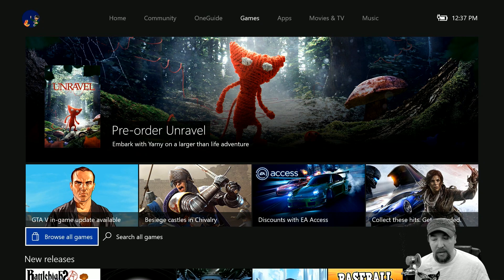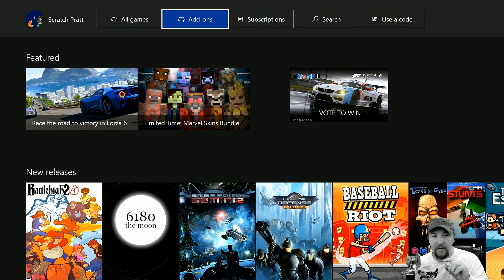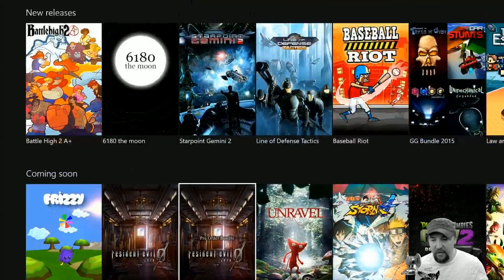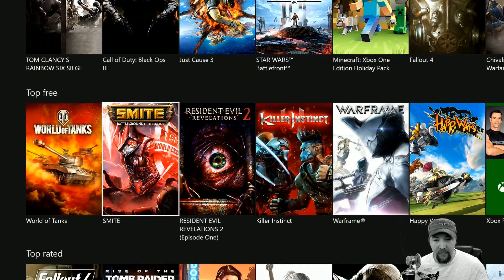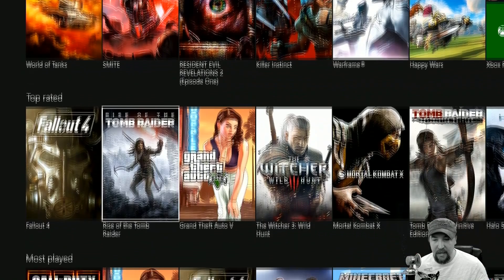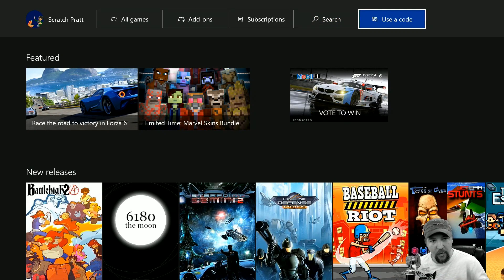If we click 'Browse All Games' it'll bring up the store, and across the top we have All Games, Add-ons, Subscriptions, Search, and Use a Code. If we scroll down you can see everything that's coming soon — top paid, a bunch of free games you can download, and top rated games. Those will take you to their respective storefront where you can buy them or get add-ons.